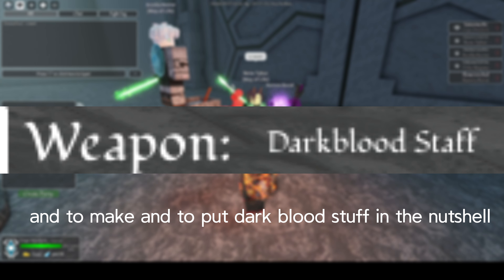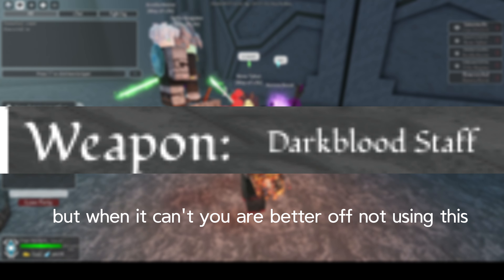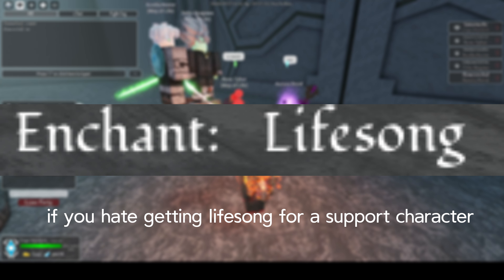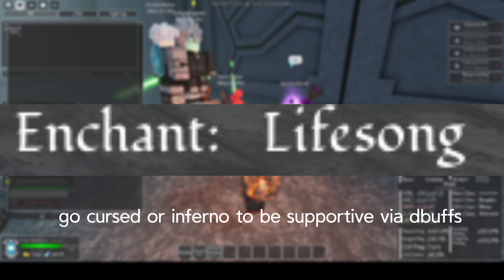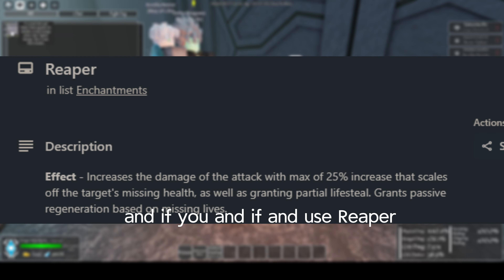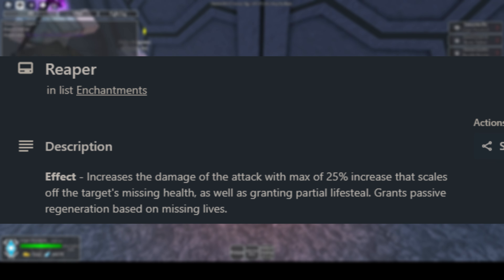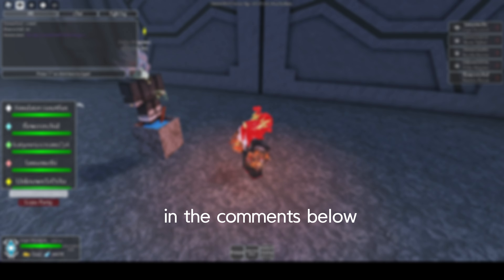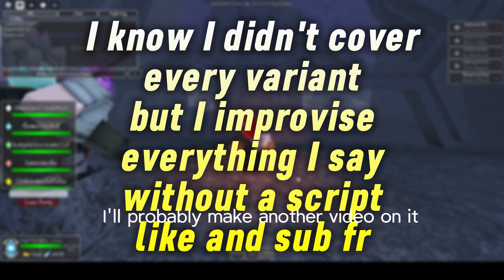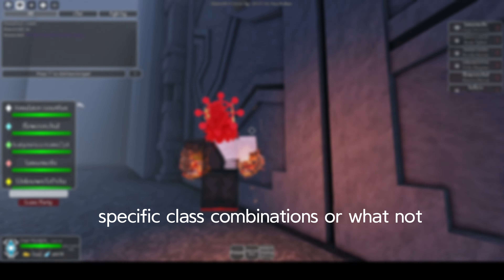To put Dark Blood in a nutshell: if it can deflect debuffs, it is extremely useful; when it can't, you're better off not using it. If you dislike using Lifesong for a support character, go Cursed or Inferno to be supportive via debuffs. Use Reaper if you like to nuke and don't mind healing almost nothing from normal attacks. If you had any questions, comment what I should clear up in the comments below — I'll probably make another video covering specific class combinations.